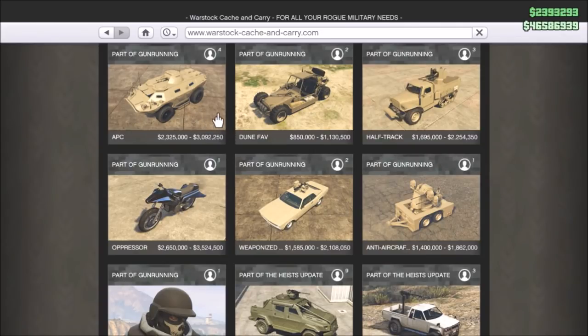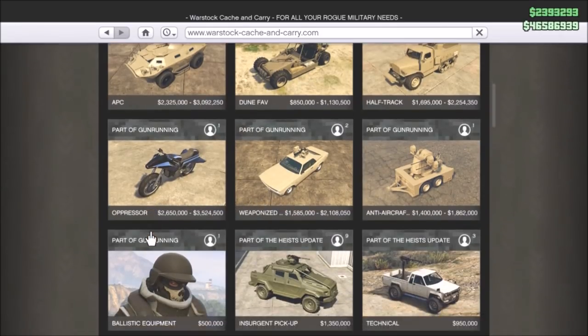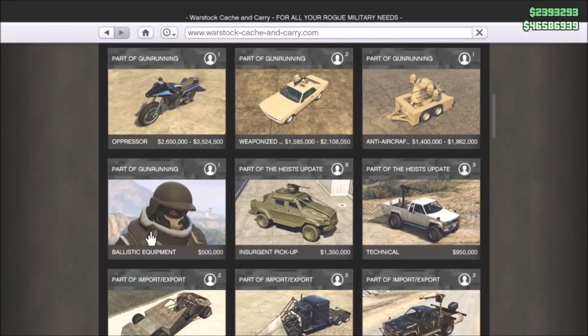We have the APC, we have the Dune FAV, we have the Half-Track, we got the anti-aircraft turret that you can put on a truck, we got a weaponized muscle car, we got the Rocket Voltic motorbike version, and we got some kind of juggernaut-type armor down there. So yeah, let me run you through how to set it all up and get this thing running.